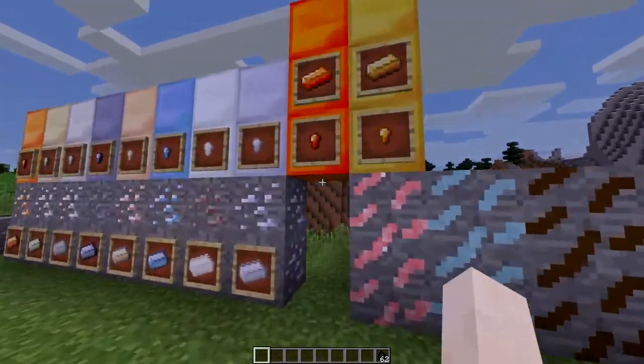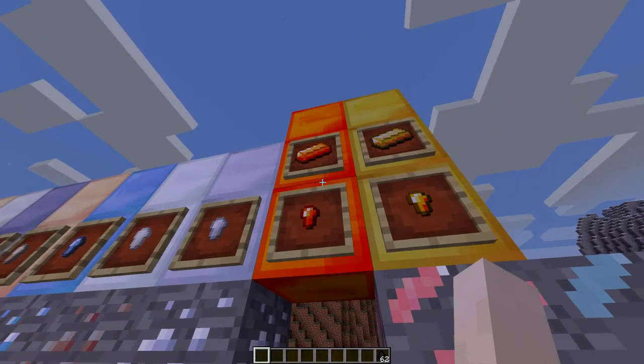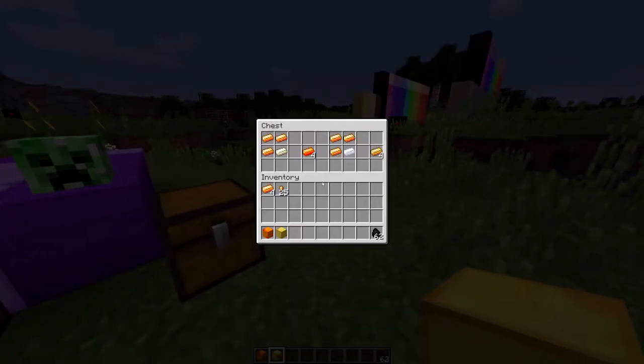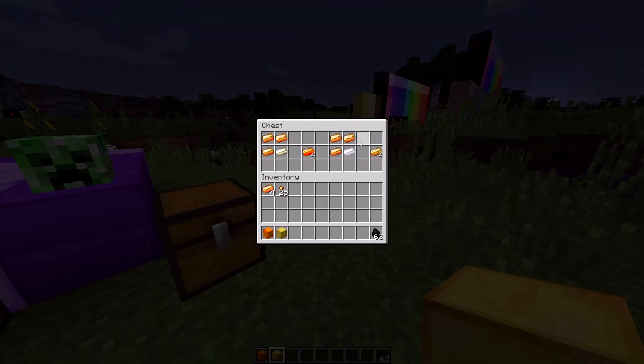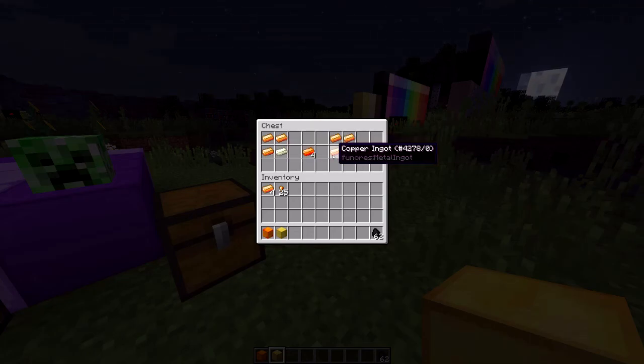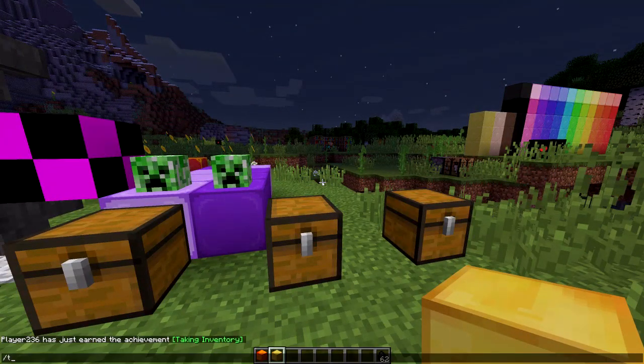I did add these two new metal types over here. This is bronze, this is brass. Bronze is made from three copper and one tin, and for now these are just shapeless crafting recipes, but I might do something like an alloy smelter later on. Brass is copper and zinc, which is what you'd expect if you know what brass is. I'm pretty sure this is how actual bronze and brass are made — copper and tin, copper and zinc — though the actual ratios in real life may vary, of course.